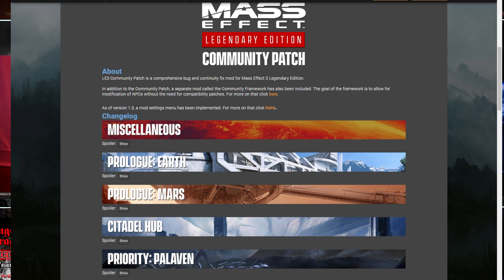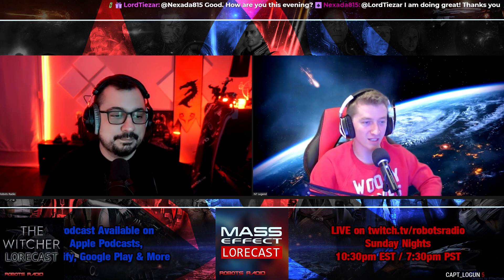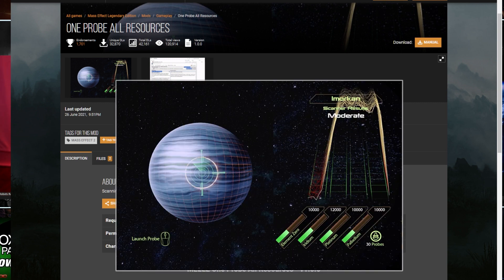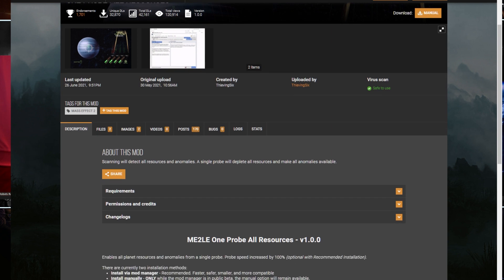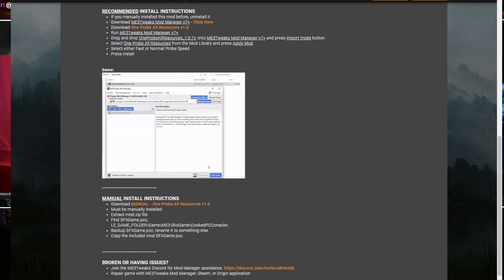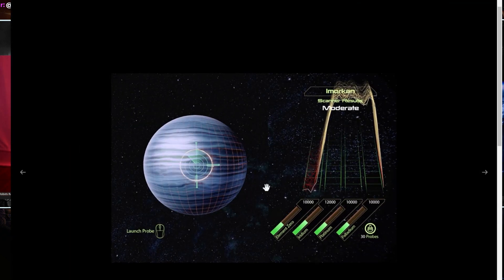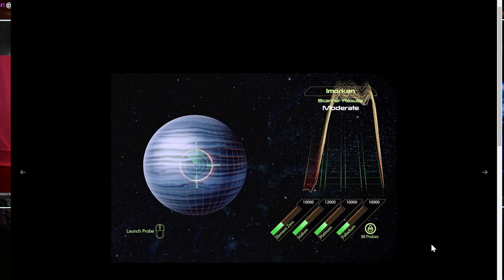Speaking of Mass Effect 2, there's a great mod called Mass Effect 2 One Probe for All Resources. If you've played ME2, you know how tedious the grinding can be for gathering all the resources you need — going from planet to planet, stripping them bare of all material resources, dooming entire populations just so you can put some shiny new armor on the Normandy. This mod fixes that: it includes all the resources you need for every upgrade in one planet location, so you fire one probe and get everything.